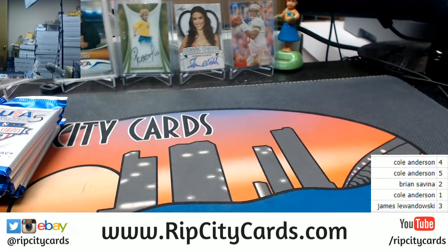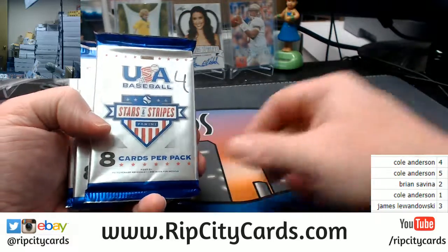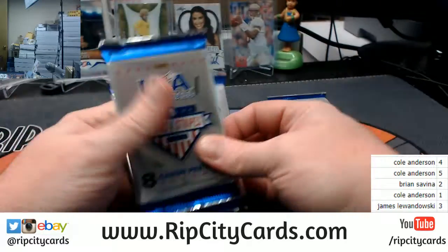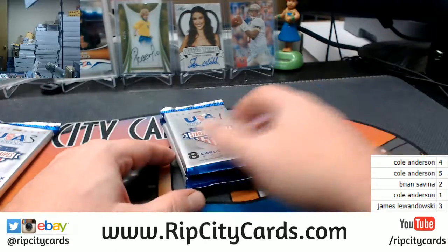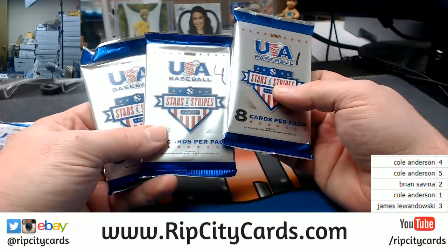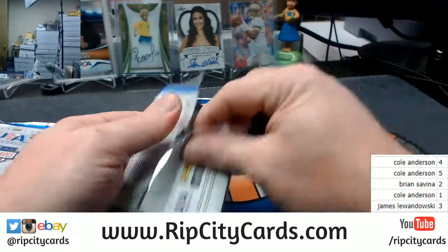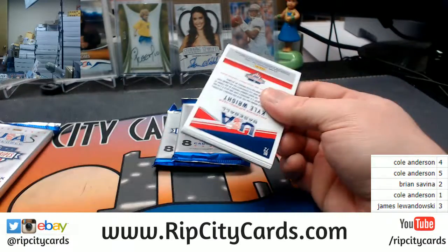All matched up. Low number on the left-hand side is how we pick a winner. To Colt, since you're deepest in this, you got five, you got four, and you got one — so we'll do yours first. Packs five, four, and one are yours to keep regardless of what happens.